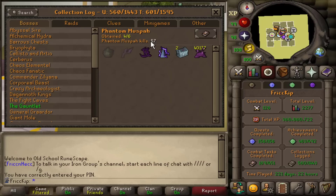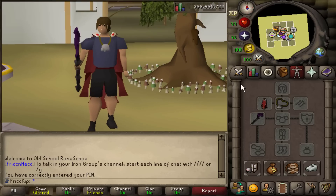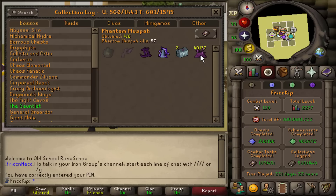I just wanted to learn the boss and get a taste of it. I got the Ancient Icon, which is the upgrade to the Ancient Staff, which you can see I have equipped. I do still have to go back at some point to get 150k Ancient Essence to upgrade the Imbued Heart.